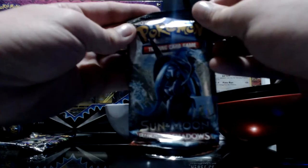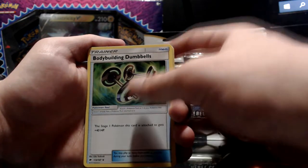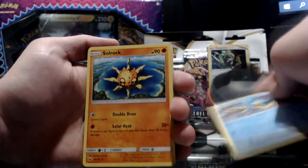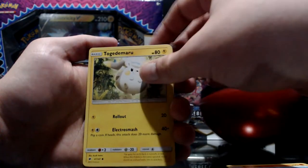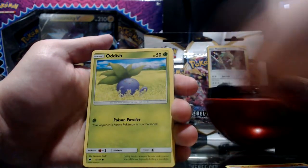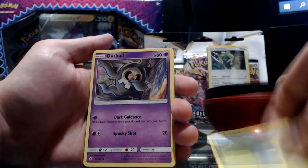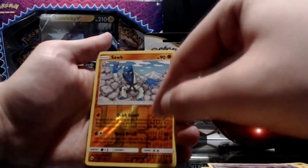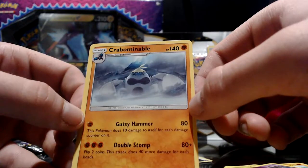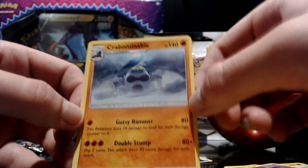Now we'll do the Sun and Moon Burning Shadows. First off we got Dumbbell — this should be extra expensive due to the whole situation we're going through right now. Next up we got Simipour, a Solrock, Oranguru, Salandit, Mudbray, a weed Pokemon, Dustox, skull reverse holo, and then the last is a Crabominable. Mr. Crab looking very crabby — little Dusty Hammer and Double Stomp, top tier moves right there.